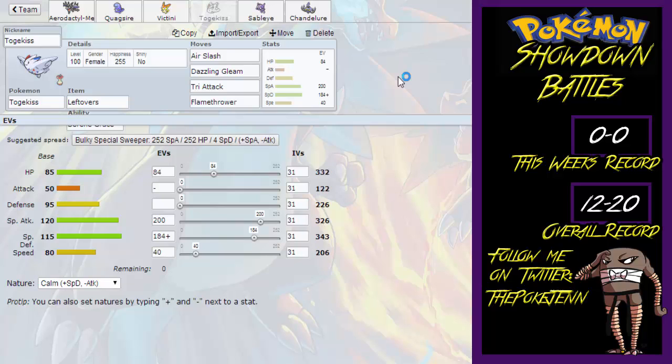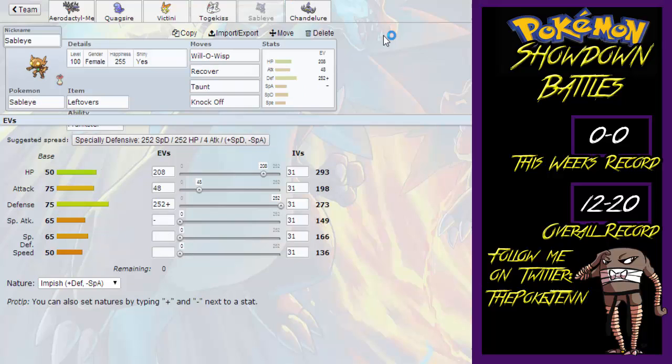I know some people like to run Modest, but I decided to go a little more defensive on Togekiss just to try it out. Next, we have a Sableye holding Leftovers with the Prankster ability, with Will-O-Wisp, Recover, Taunt, and Knock Off, with the EV spread of 208 in HP, 48 in Attack, and 252 in Defense with an Impish Nature.